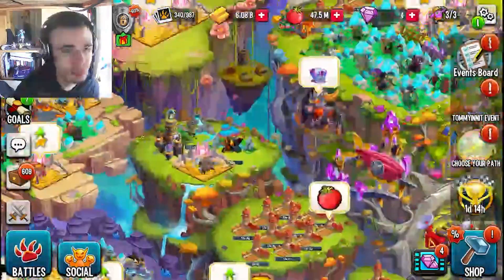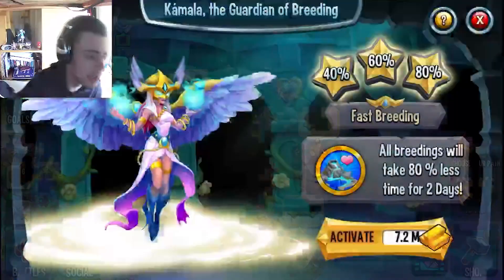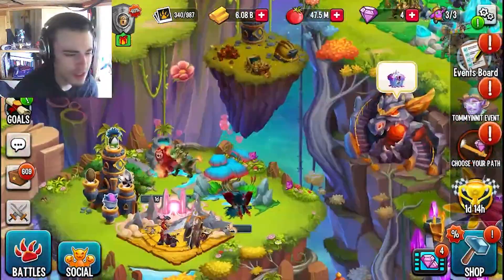You also want to go and activate your breeding temple during the event. I'm not going to activate it now because the event hasn't started yet, but go ahead and activate your breeding temple so that you can finish breeding faster.